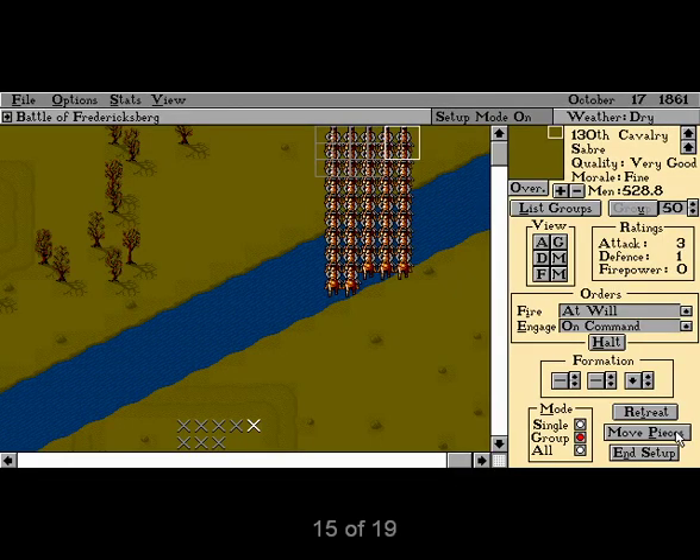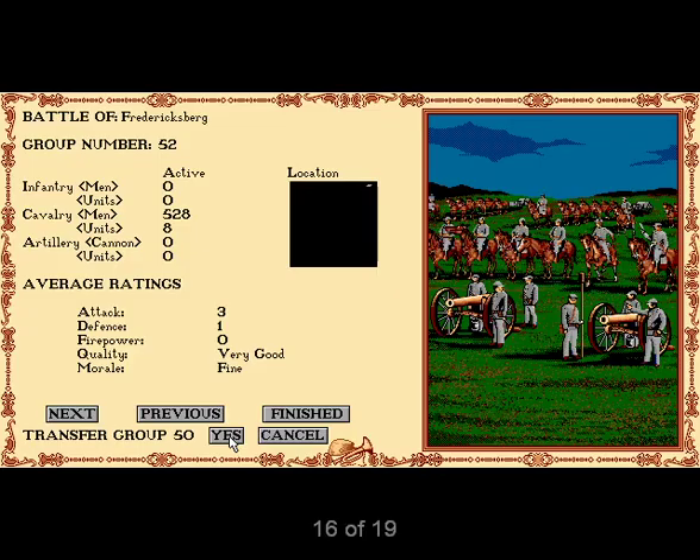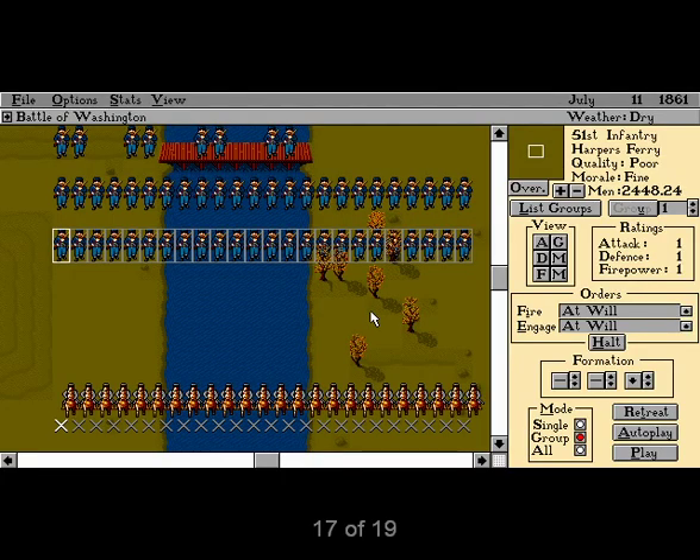The first step in playing out a battle is setup, where pieces are arrayed as desired for the beginning of the battle. This can be time consuming, so fortunately there is an auto setup option called Quick Fight which places troops for you. During setup, divisions can be combined to reduce the number of groups which must be moved. Unfortunately, this is the one major breakdown of the interface — as you can only view one division at a time, combining divisions requires scrolling to the first one, selecting it, and scrolling to the piece to combine with. There is also no way to chip pieces off to form smaller groups.